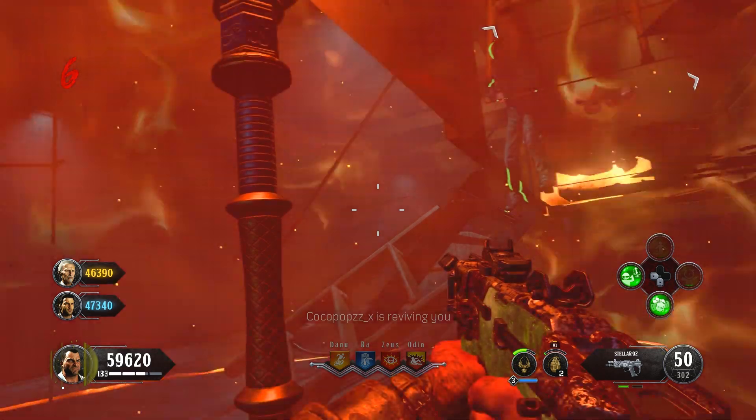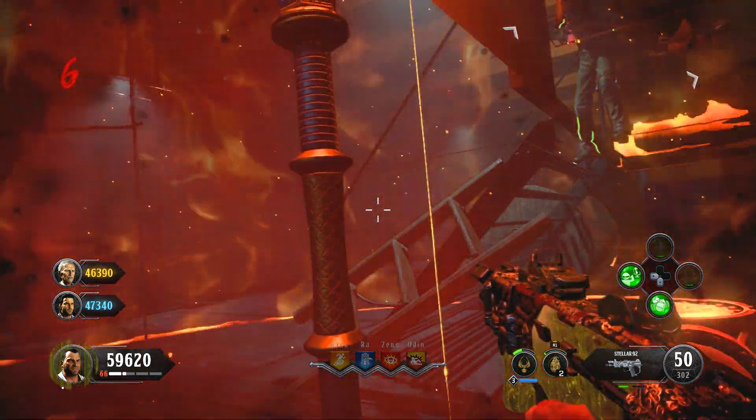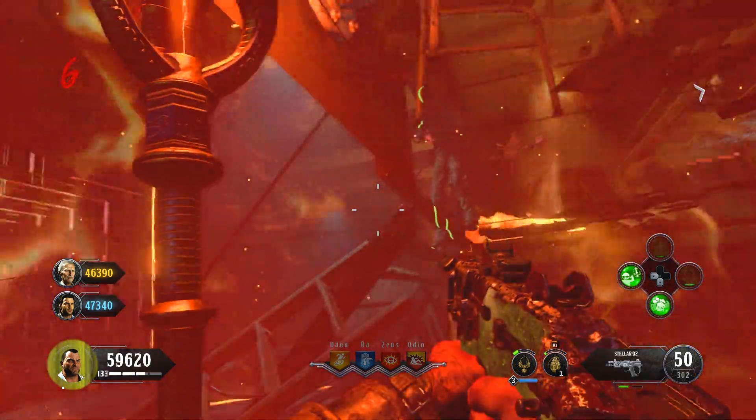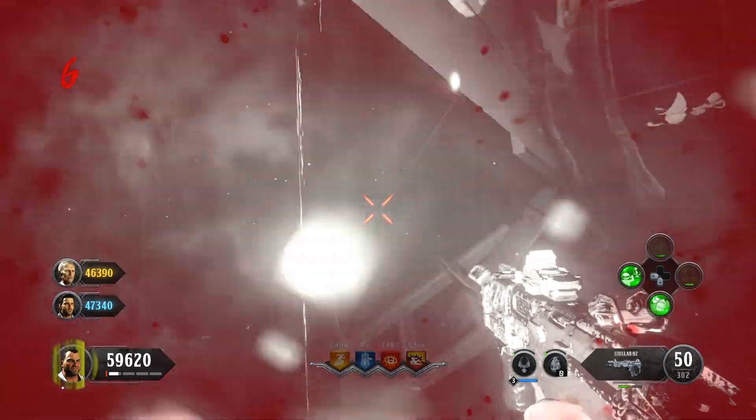For some strange reason, if you're the host they may have to down themselves three times, so make sure they do that quickly. But if you're not the host, you can do this straight away the first time. Once you've completely died out, get your fellow teammates to quickly kill the last zombie — this will ensure that you teleport in. That's the end of step one.